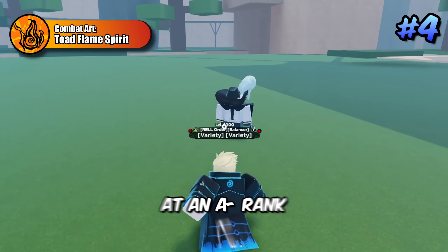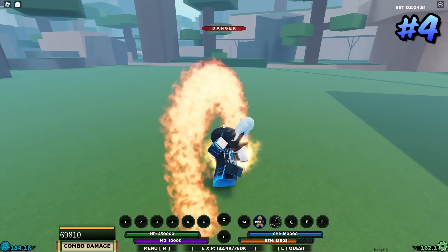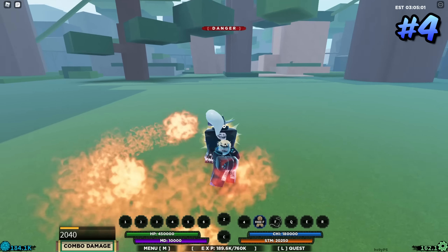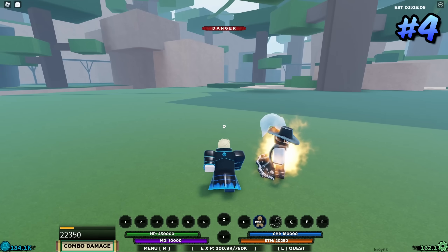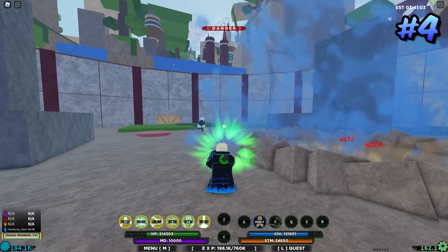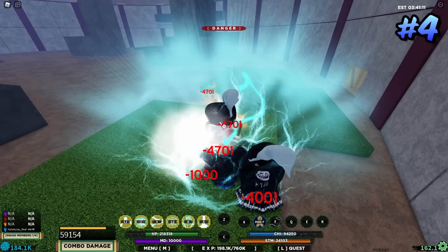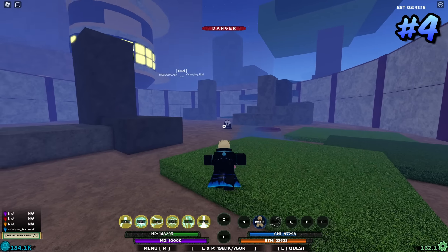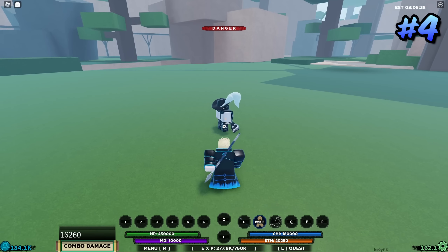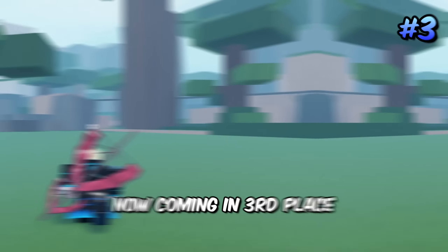Coming to fourth place is Toad Flame Spirit at an A minus rank. A lot of people don't know this, but they buffed Toad Flame so the Q spec now has no end lag attached to it, making it a true M1 combo extender. It has hit stun, can be used after abilities, and the burn from the weapon spec extends with M1s. Critically, the M1s also apply a burn effect to weapons — one of the only martial arts with a useful weapon side effect — meaning it can be the difference between winning or losing a duel.